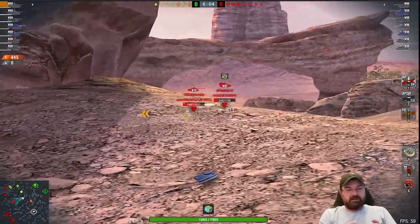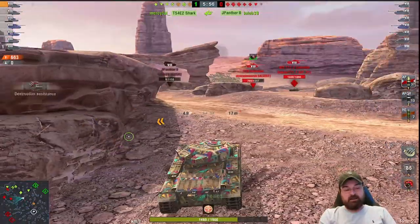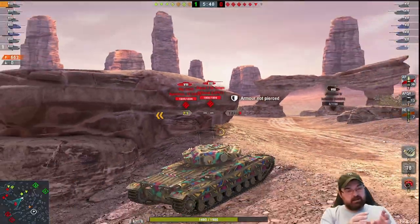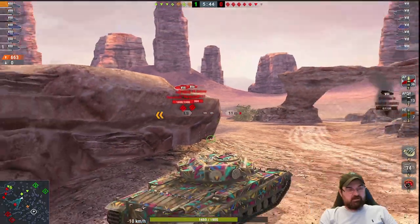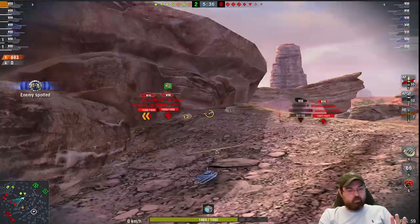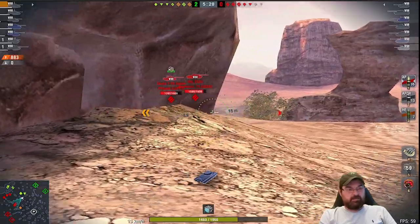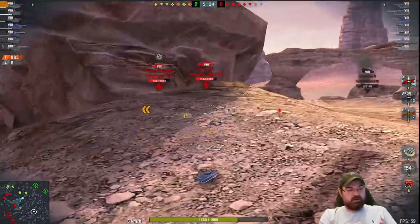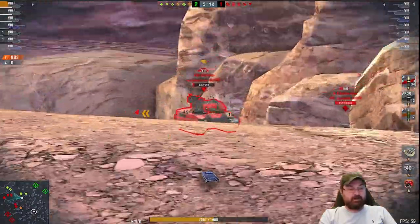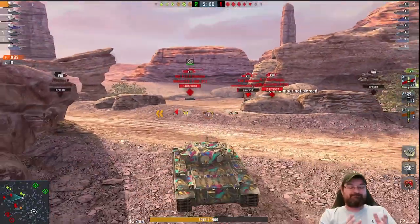You're not going to dish out oodles of damage in this thing, but that's not the idea behind the Carnarvon. The idea is consistent damage very quickly — that's why it has such a great reload. The Jagdpanther II is gone and we've already given the T28 a bloody nose. This is what you should be looking to do: find hull-down spots like this one on Black Goldville, angle the upper plate, then peek and shoot. This tank loves to peek and shoot. We're on the front line, peaking and shooting while saving hit points.